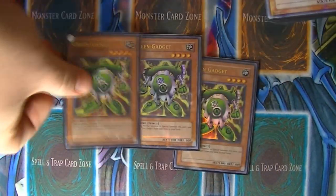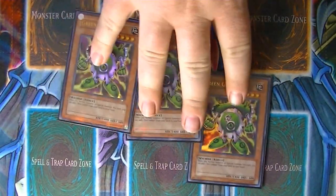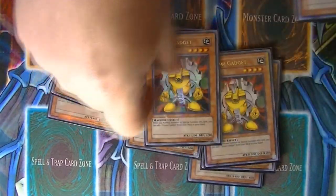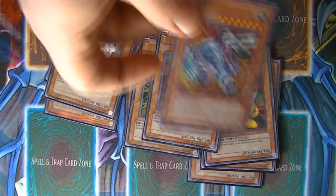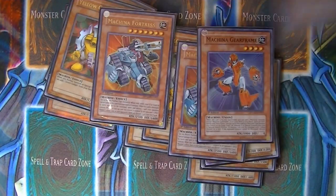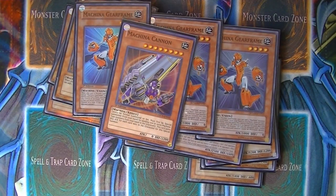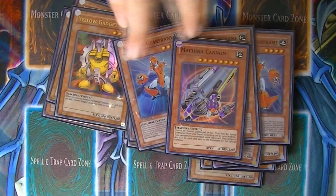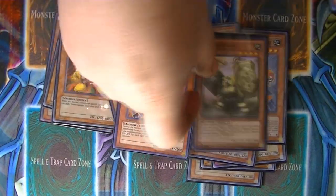For Monsters, we're playing three copies of the Green Gadget, three copies of the Red Gadget, three copies of the Yellow Gadget. For Machina, we're running two of the Fortress, three Gear Frame, and then just one of the Cannon, and that kind of rounds up the gadget aspect of it.